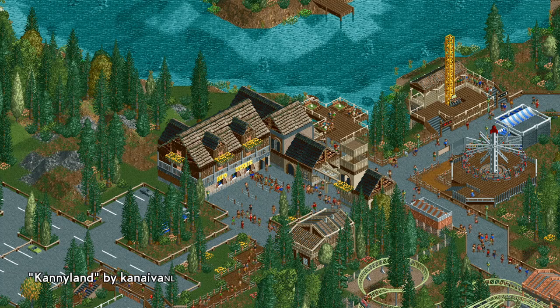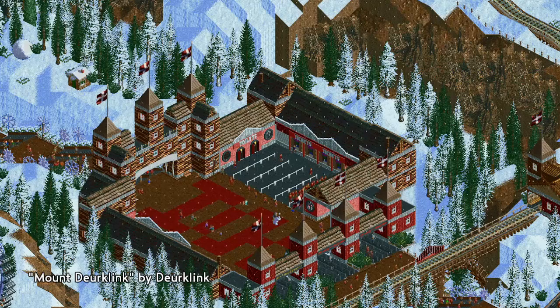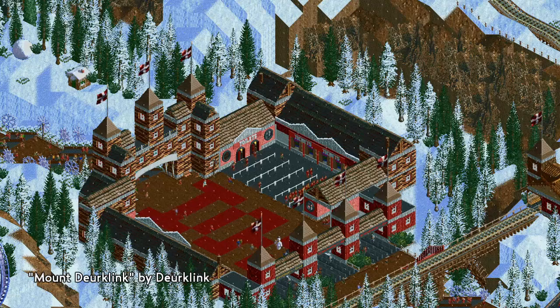I want to give a shout out to Kaniva's Timeline Park, Canny Land, and Dirk Link's Park, Mt. Dirk Link, from where I learned this trick. I've linked both parks in the description below if you'd like to check out some alternative builds.